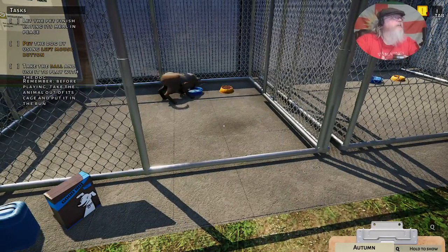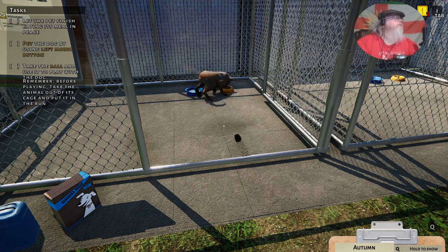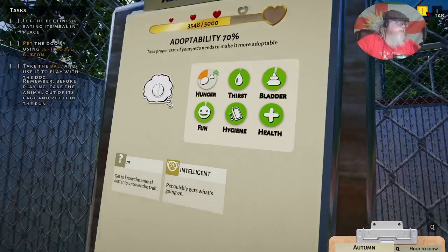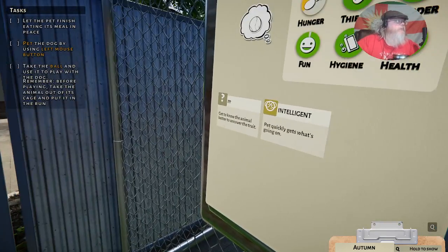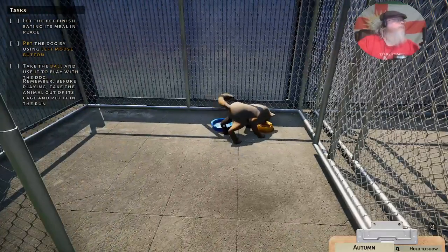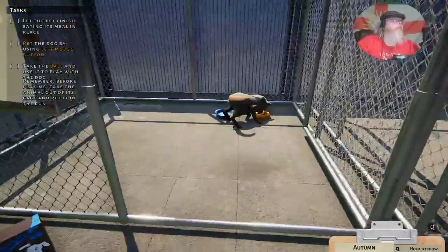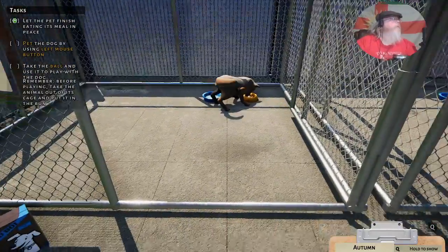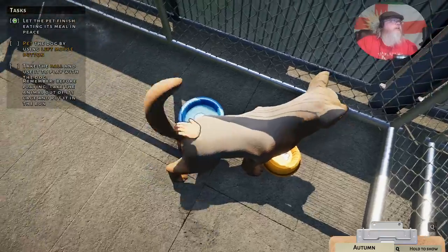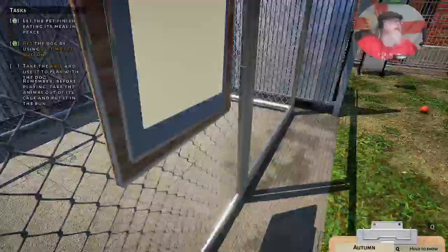Let Autumn finish eating and drinking. Now if you look at this, we know she's intelligent but we don't know anything else about the animal right now. She's eaten and drunk. Let's give her a little tickle at the back there, and then get on with playing.